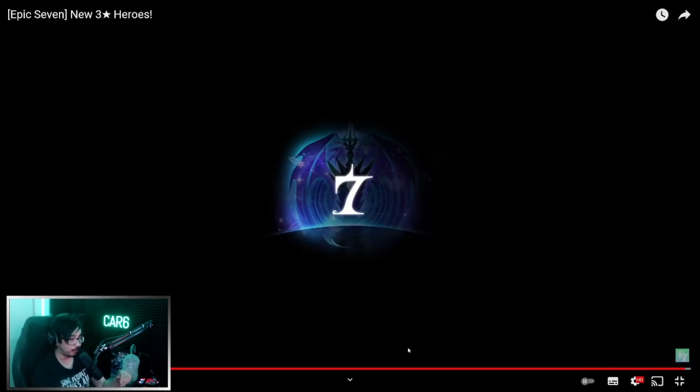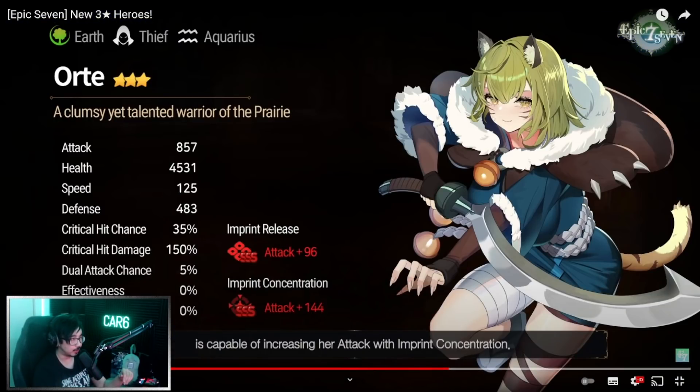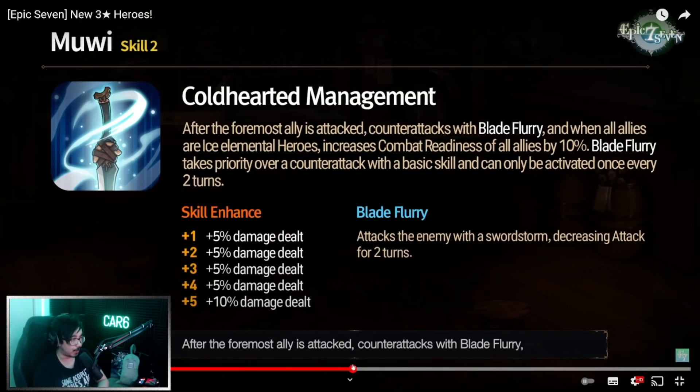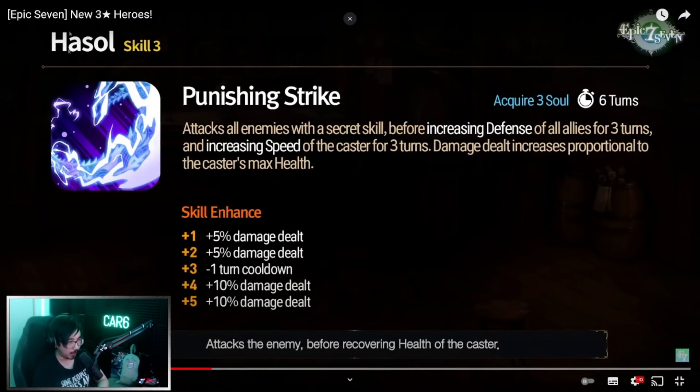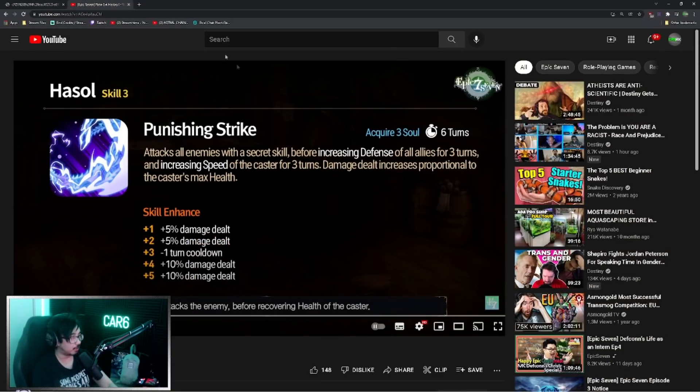That's about it for the three-star heroes. My favorite is Ort — with her high base speed, the double hit with self-attack up, and the scaling defense penetration, that's actually really crazy. I think you'll see the most overall impact from her, which is surprising because usually the light and dark units take the cake. As we get closer to release I'll test each one for potential. Very cool looking units — five brand new units coming in Episode 3.